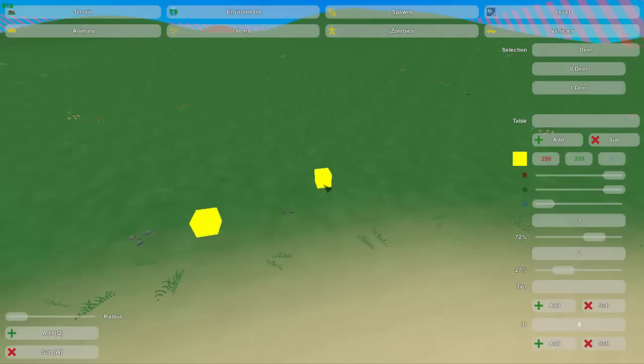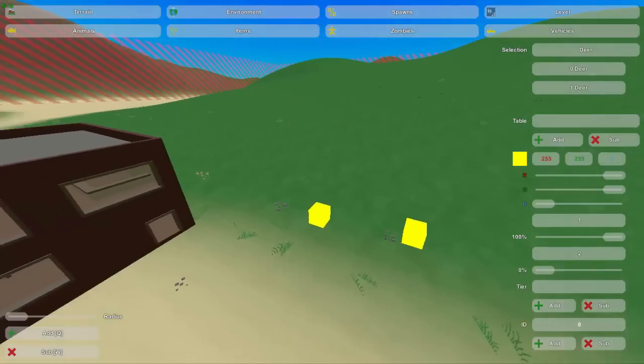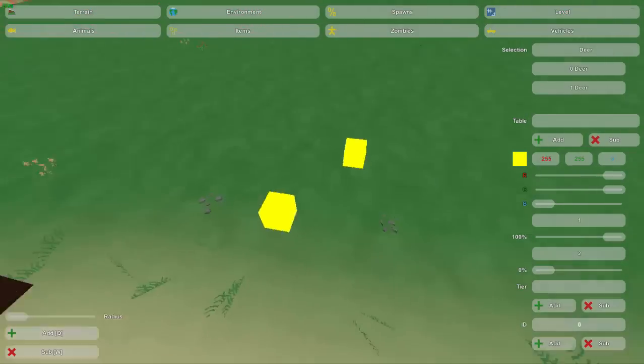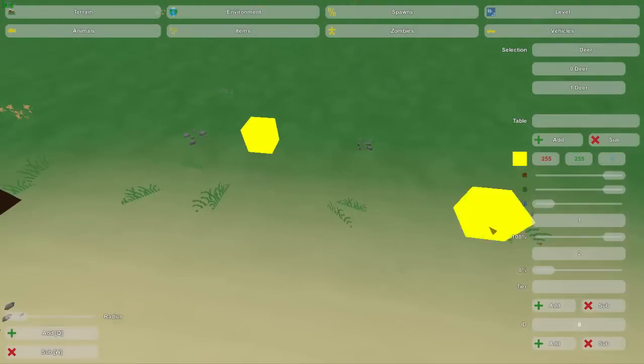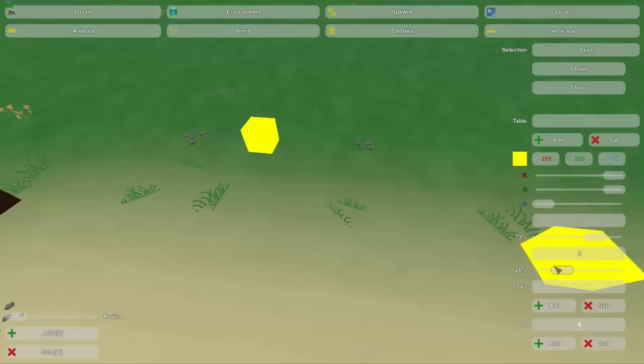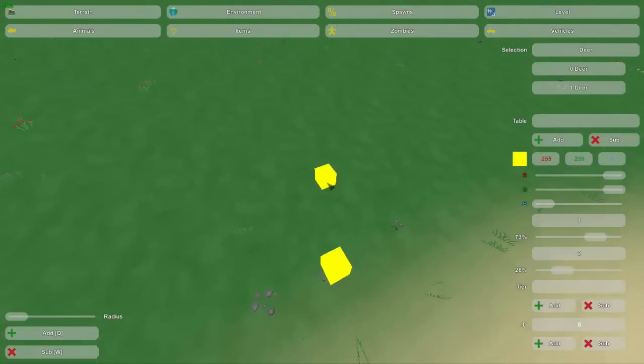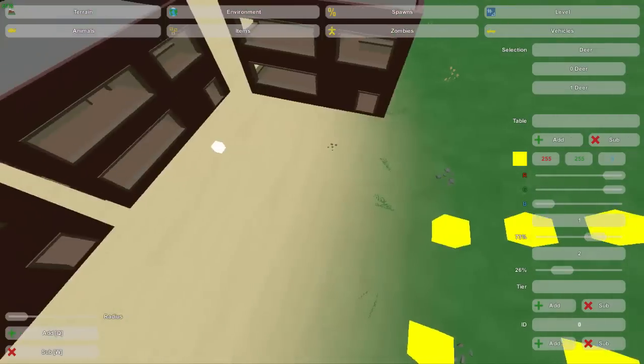Another good thing to know is that when you place these spawns, even if the tier is at 100% there is always a chance that nothing will spawn there. I'm not sure what that chance is — I think it's pretty high, maybe 40%. So along with the 73% to 26%, there's also a 40% chance out of all of that that nothing will spawn there at all. So if you really want to spawn something in an area, it's good to place down a couple just so that you at least have one spawn there.